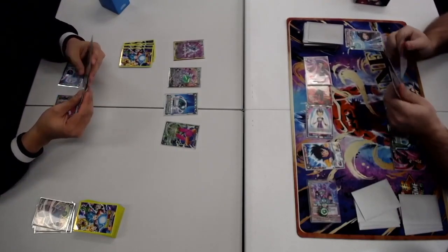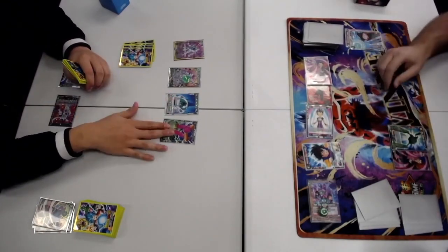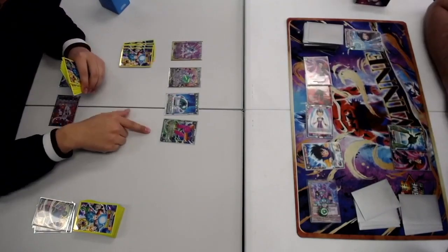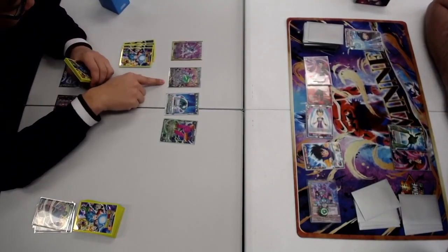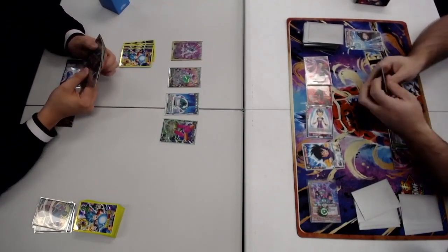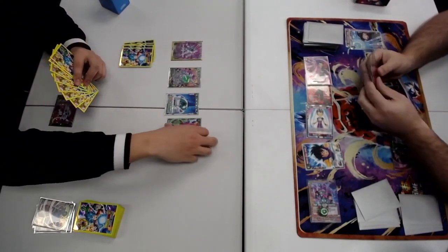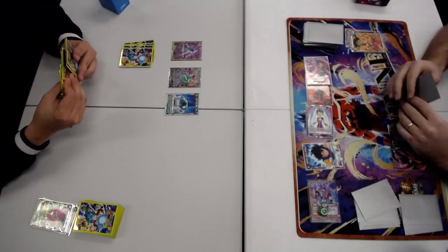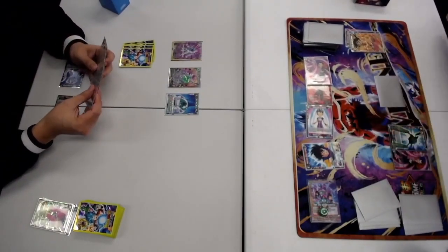He's using his Unison to drop the Dodoria player and draw a card off the Freezer's Army Healing Pod, then draw a card off the Unison. Now he's using his skill to KO the Dodoria and I drop a card.